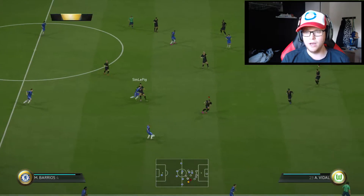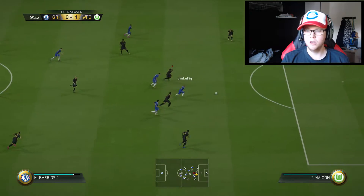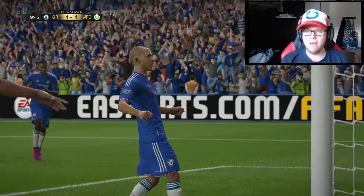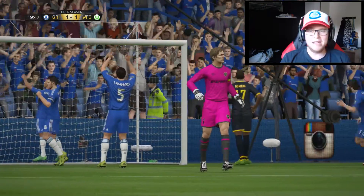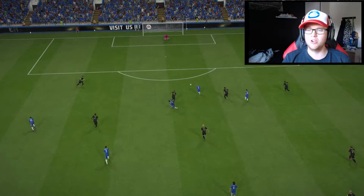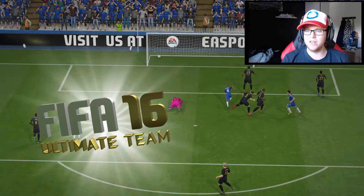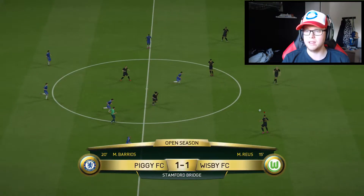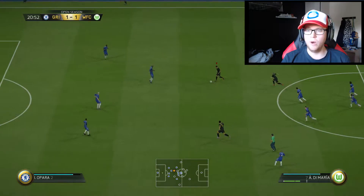We're one-nil up and looking good. Oh no, I just gave the ball away in the midfield - I've done that a couple of times in this game already. I should probably just boot it up the field. Look at that - just gave it away with Jerome Boateng and that's a nice easy finish from Barrios, I think that may have been his right winger. Oh well, back to square one.